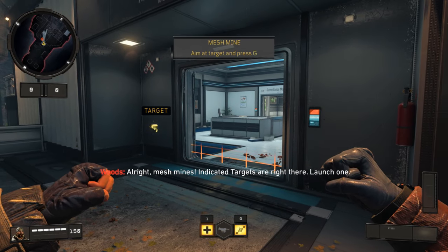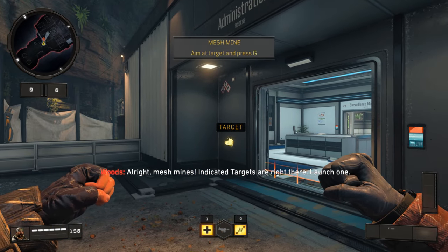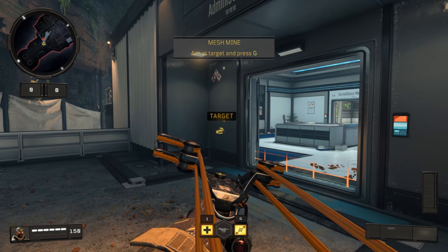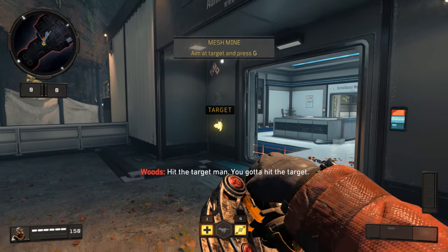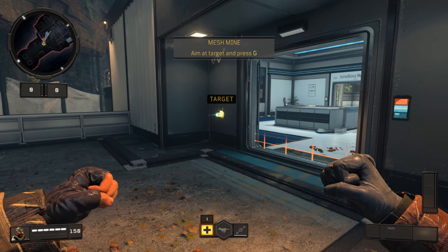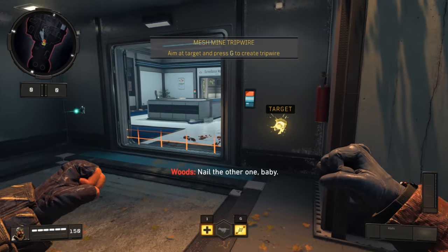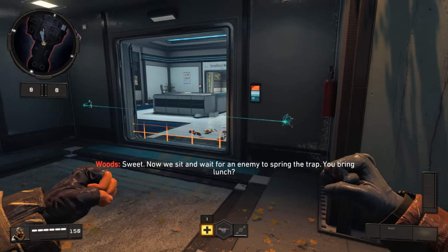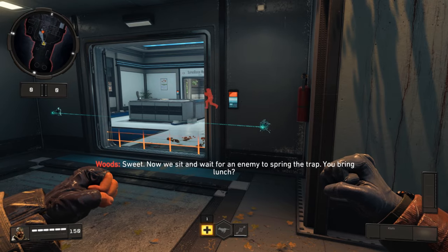Alright, mesh minds. Indicated targets are right there. Launch one. Hit the target, man — you gotta hit the target. Nailed the other one, baby. Sweet. Now we sit and wait for an enemy to spring the trap.